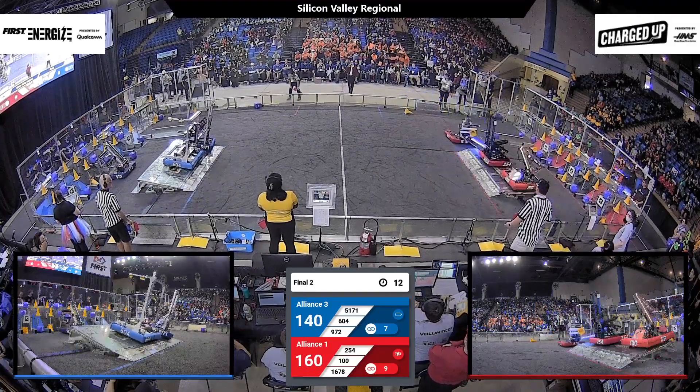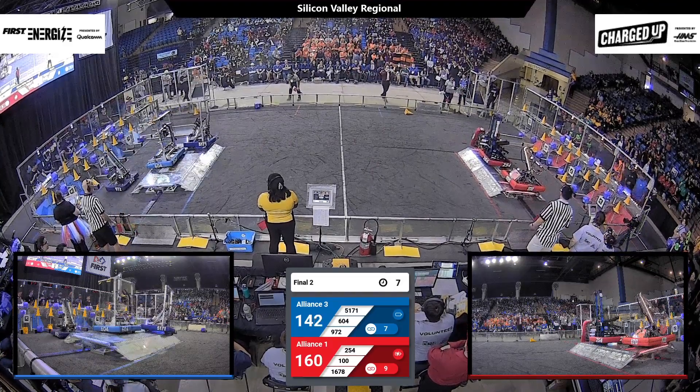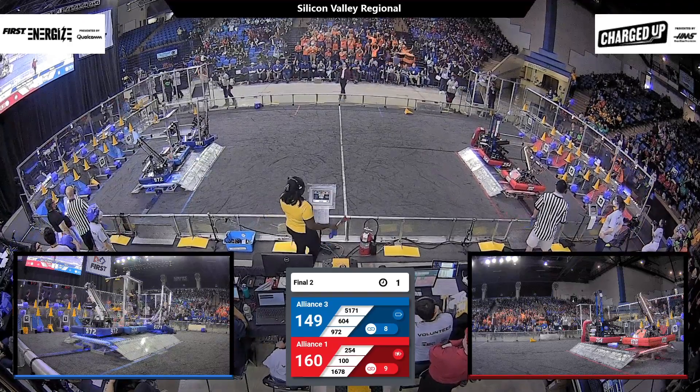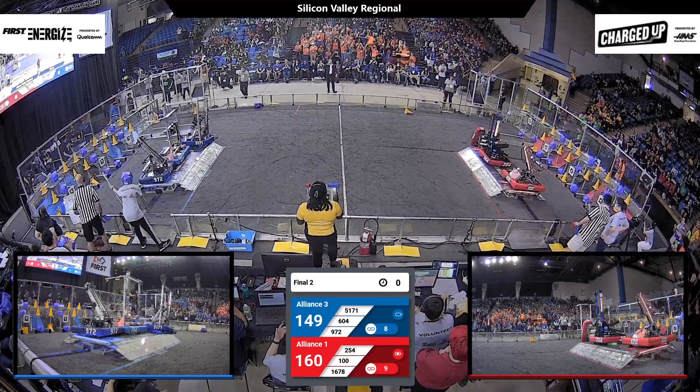With 20 seconds left, Deus Ex Machina moves onto the charging station for blue, joined by Quicksilver, leaving room for their alliance partner. On red, Citrus Circuits find their way underneath Cheesy Poofs. Red gets all three robots docked and engaged, and blue gets their charging station balance as well — both alliances finishing with three robots docked and engaged.